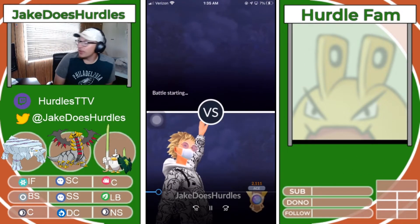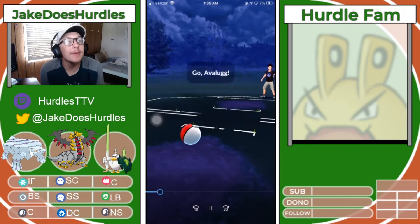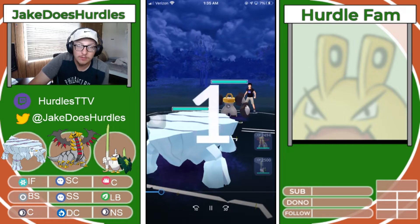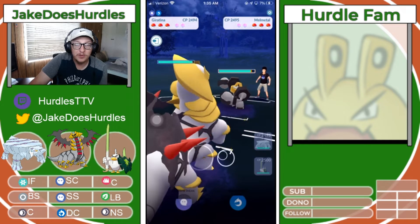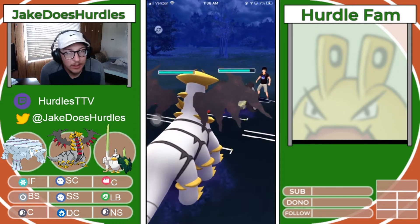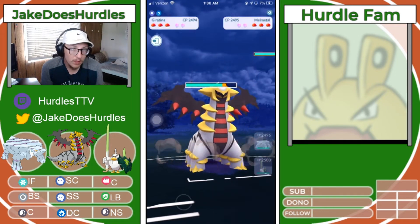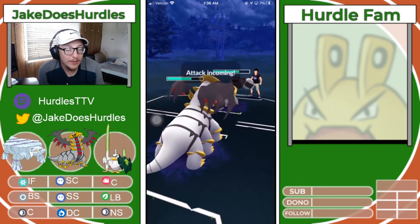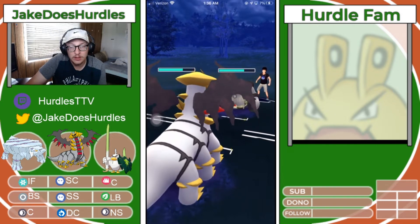Getting into battle number three of the set. We're 1-1 so far at 2111 MMR, trying to climb a little in Ultra League. We've got Avalube into Melmetal — not my favorite lead, not enjoyable at all. So we're going to go right into our Giratina, which is our safe swap on this team. We can farm a little bit here. Ideally, we just want to draw something out that is going to beat our Avalube as well — a secondary counter, one might say. We're just going to keep farming because we know we don't have to shield a single thing here.